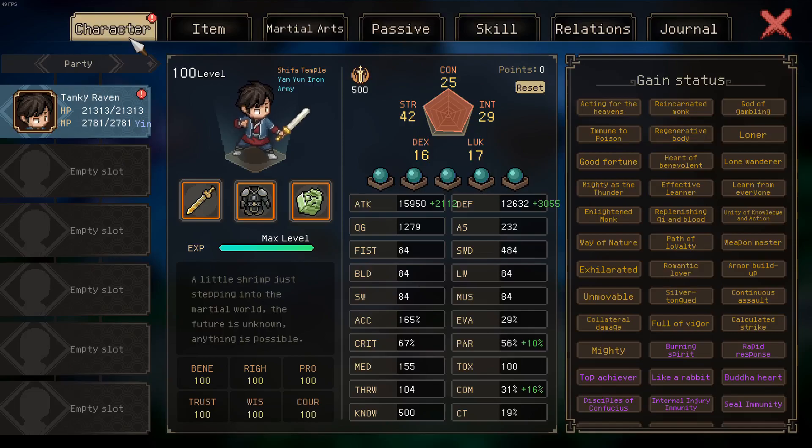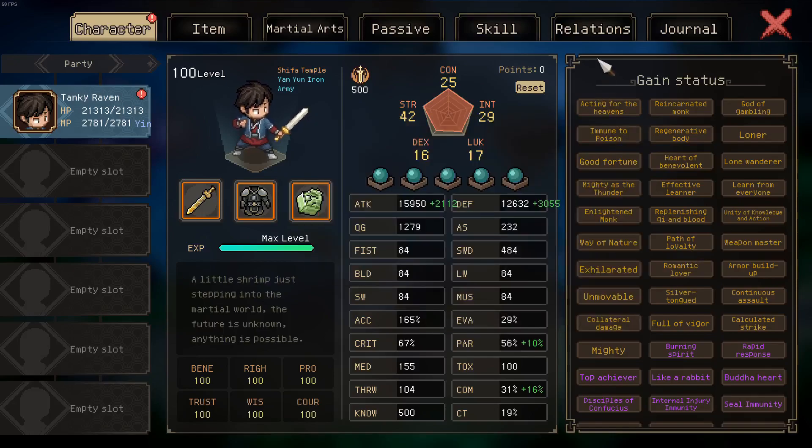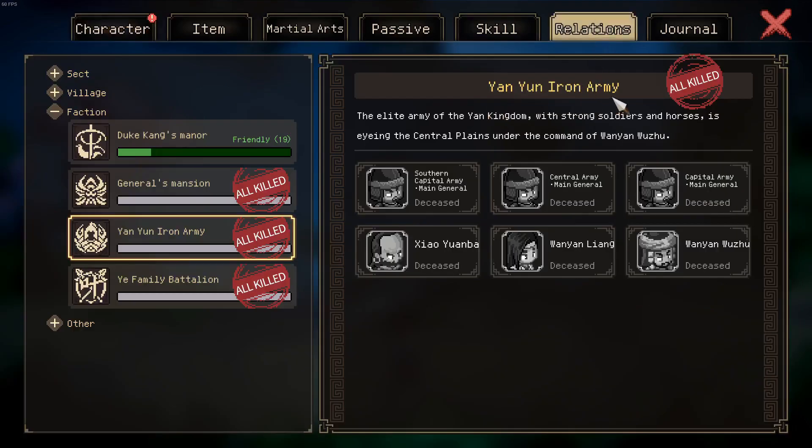That's more or less this build. Drop chi and blood, take something else — maybe blind immunity — then figure out whether you want to play with 42 or 32 strength. One interesting thing I've noticed: I'm part of the Yan'yun Army, but I have the Path of Loyalty which involves destroying the Yan'yun Army. If you look at my relations tab they are completely killed, yet I'm still listed as part of an army that no longer exists.